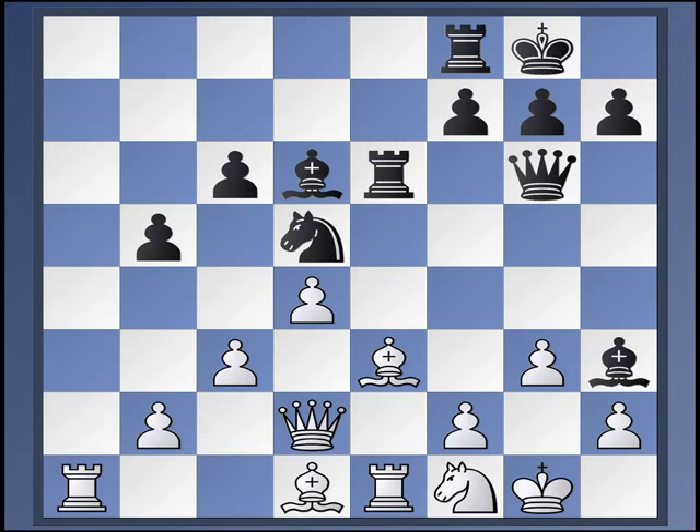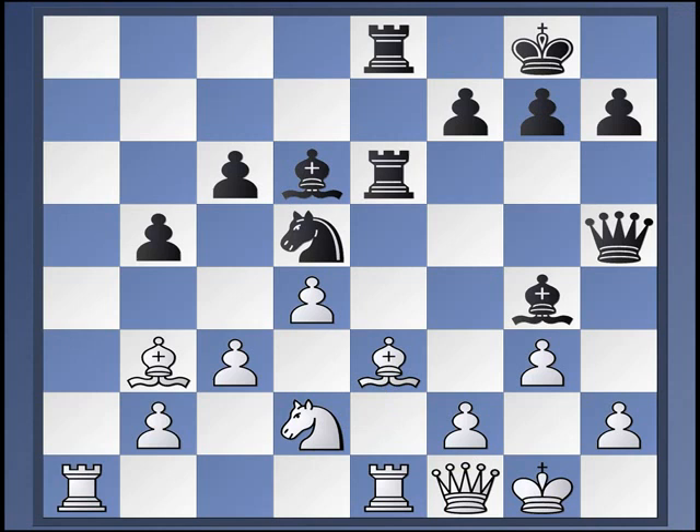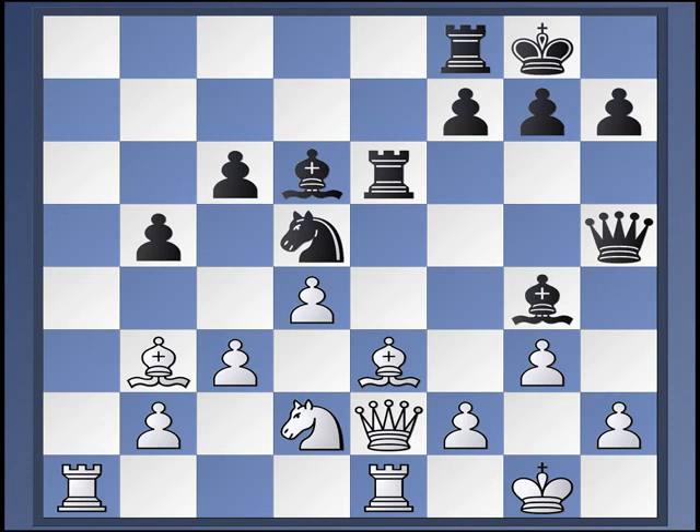So after queen h5, ab, ab, queen f1 is the main move. Rook f to e8 is also a good move, but bishop h3 is the main line. White plays queen e2 — bishop g4 is just a repetition — so bishop to d1 is the winning try. Queen f5, queen e2, c5. Black brings in resources from the queenside as well.